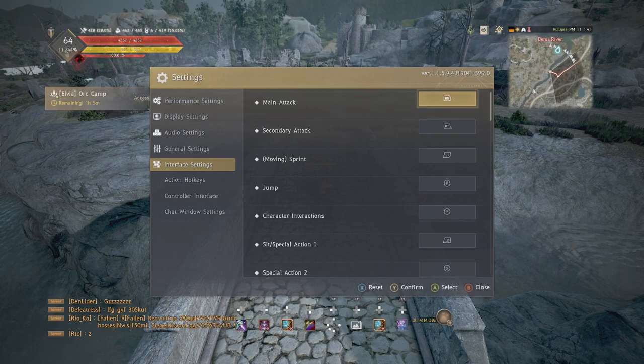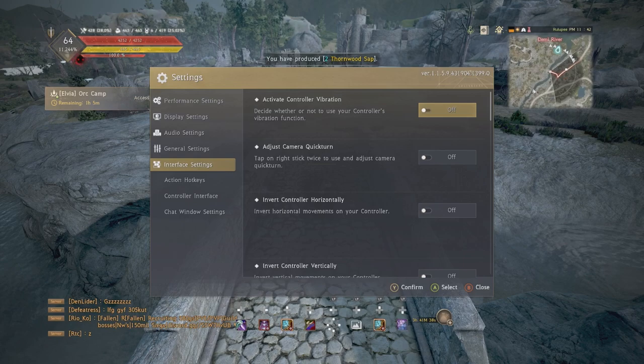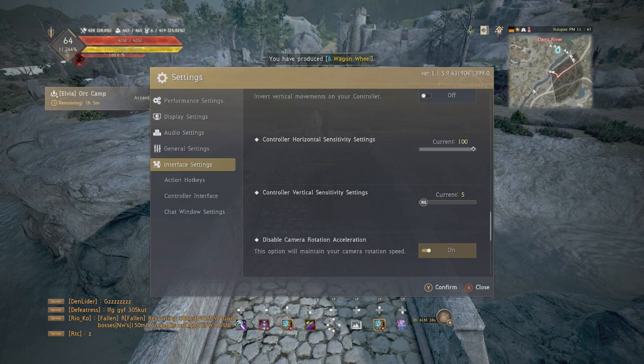That's basically it for general settings. For controller interface: I'd recommend turning your vibration off and basically copying what I've got here, unless you're an invert player. Now here are the big three: you want to disable camera acceleration, set your horizontal sensitivity to max, and your vertical to a lower number — doesn't have to be five, somewhere between two and ten. If you're a ranged player you may want the vertical a bit higher so you can look up and down faster to change your shooting angle.